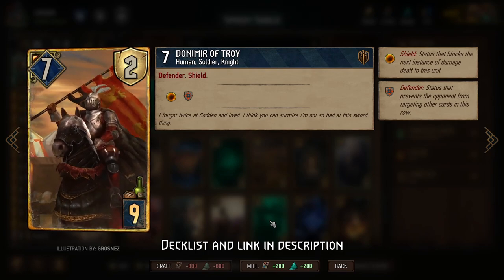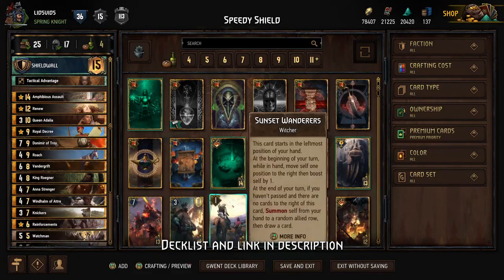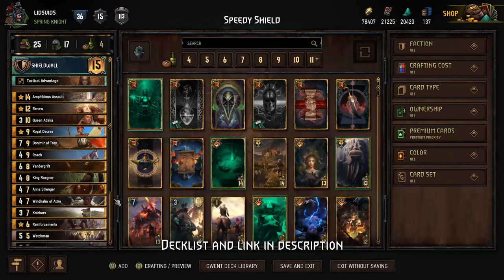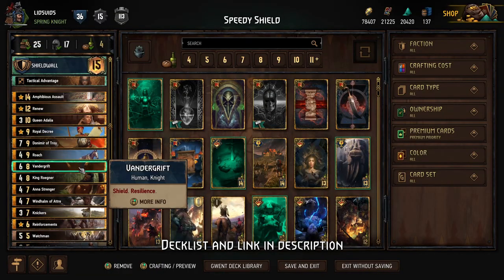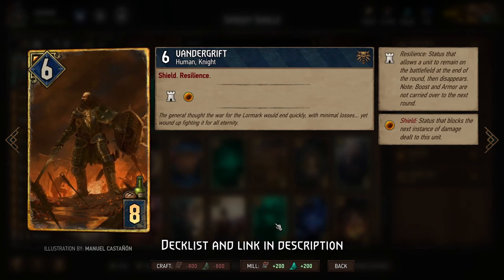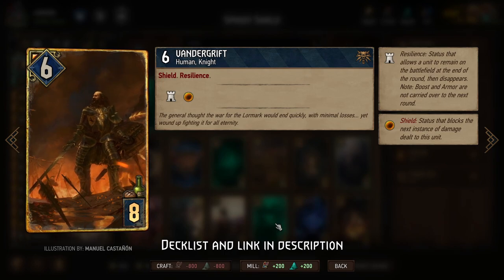We have some engines, not many. Donmir is mostly just here because he happens to have a shield, and defender is nice sometimes. A little bit of thinning with Roach and Knickers as well, so we have a greater probability of drawing into the cards we actually want to be playing. Then Vandergriff for a little bit of resilience, which is another useful thing to have when maybe you have Rognor but you don't have Renew, so you can only guarantee that you'll get Rognor once.